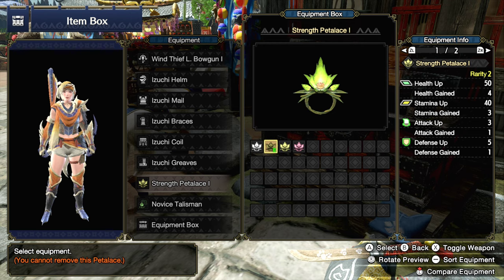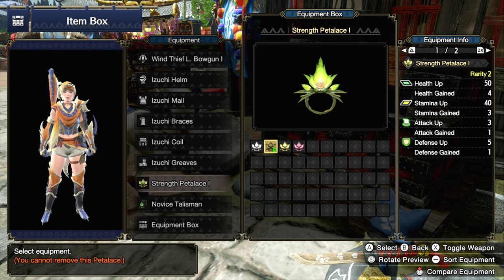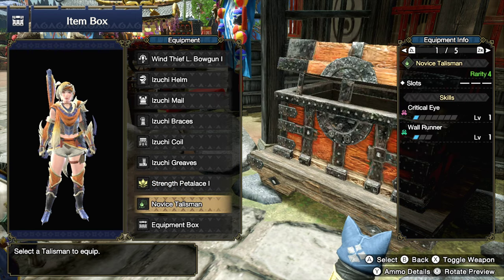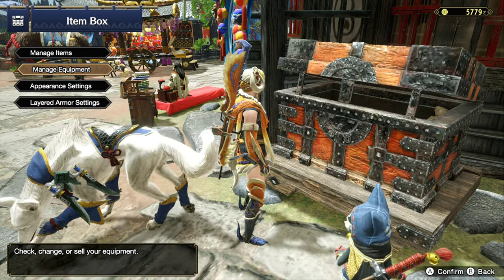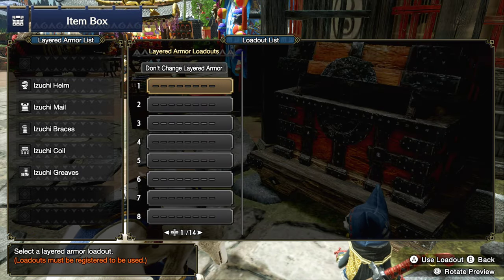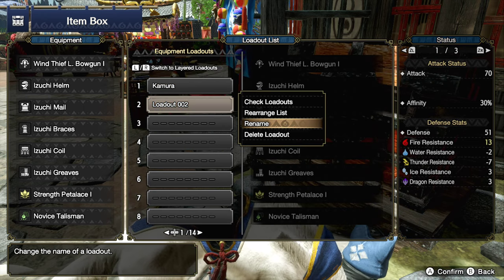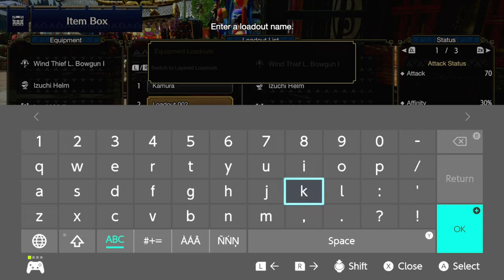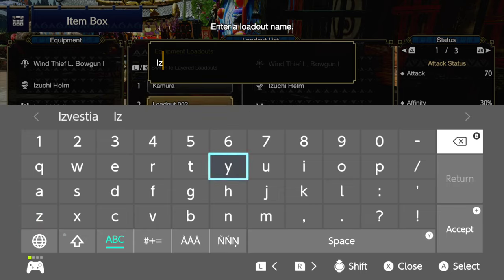These Palamutes are going to get upgraded as we go throughout the village quests. I think they go all the way up to tier three, and then we'll be able to get like a max of a hundred bonus health or something like that. Really, really nice. While we're at it, let's go back to equipment loadouts, go to our sub menu, and rename this loadout to Izuchi.